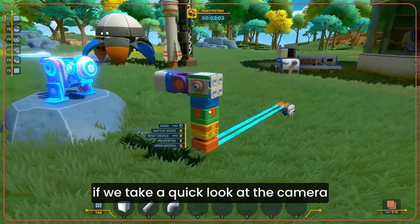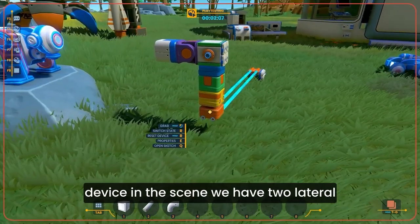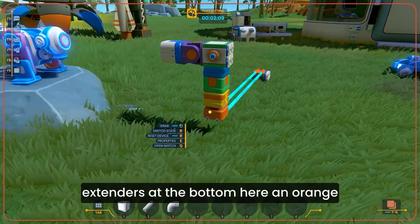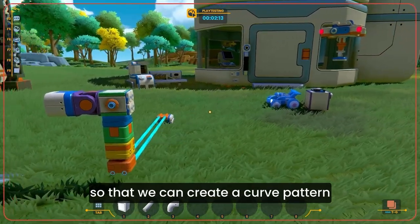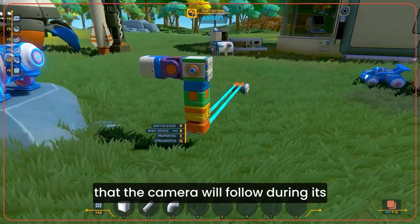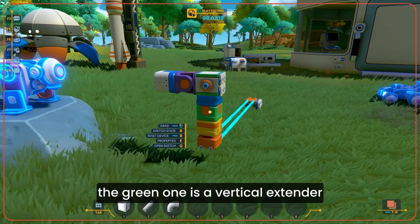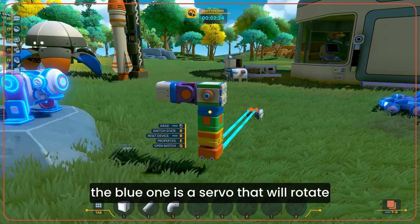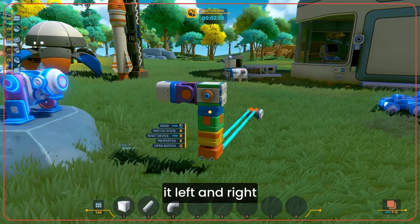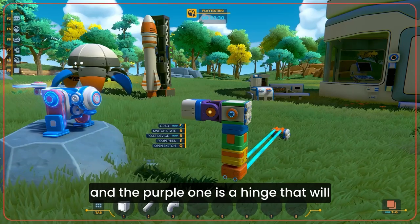If we take a quick look at the camera controller, this is the most interesting device in the scene. We have two lateral extenders at the bottom — an orange one and a yellow one — one for each axis, so that we can create a curved pattern that the camera will follow in its move. The green one is a vertical extender that will lift the camera up as it moves along its path. The blue one is a servo that will rotate it left and right, and the purple one is a hinge that will move the camera up and down.